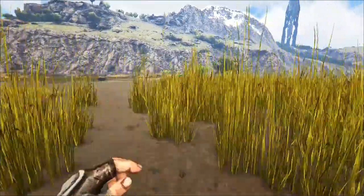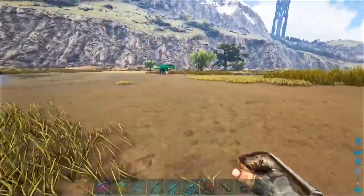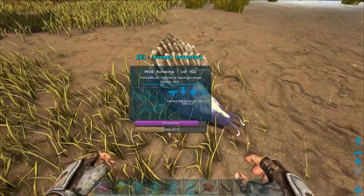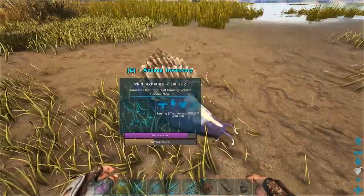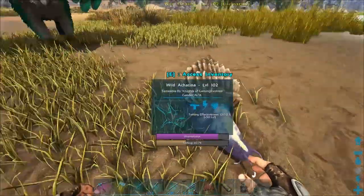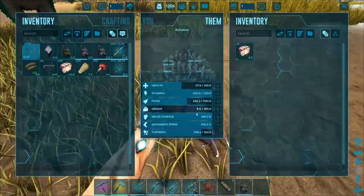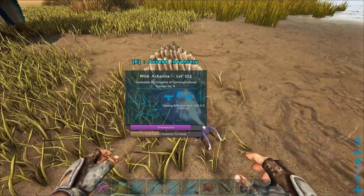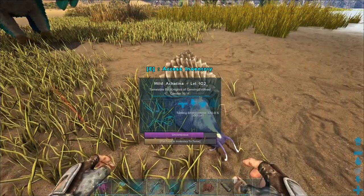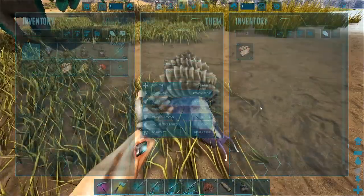I'm gonna fill up my canteen. Any more snails around here? Let's go back to our Griffin. We might have to pop back to the base to see if that snail's woken up. He probably has - I didn't realize they actually needed narcotic. It's been a long time since I've tamed a snail. He might actually be okay because he's a similar enough level. It looks like we're probably gonna get this guy. Why does it say put food as if it already has food? There we go - he already has food. Okay, all good.